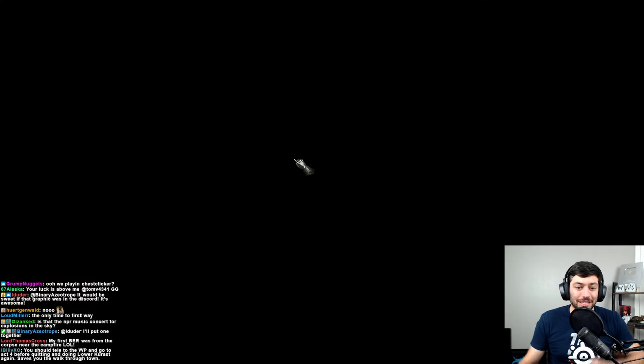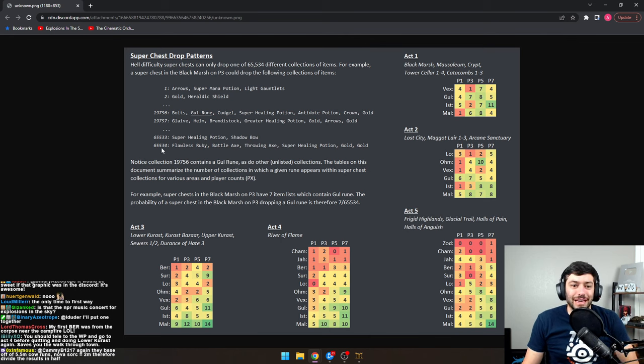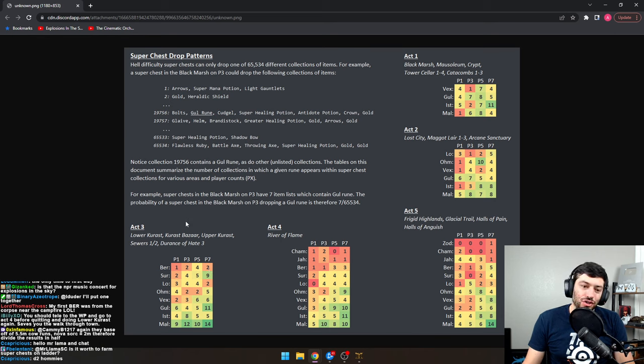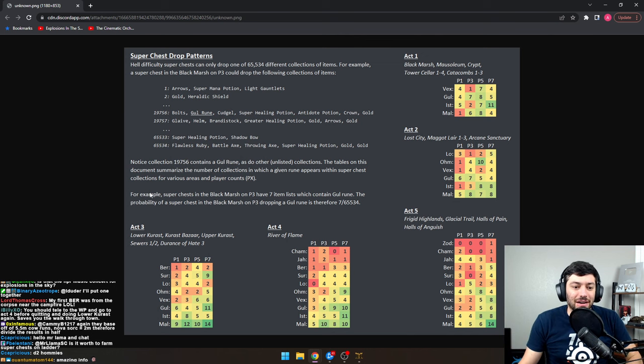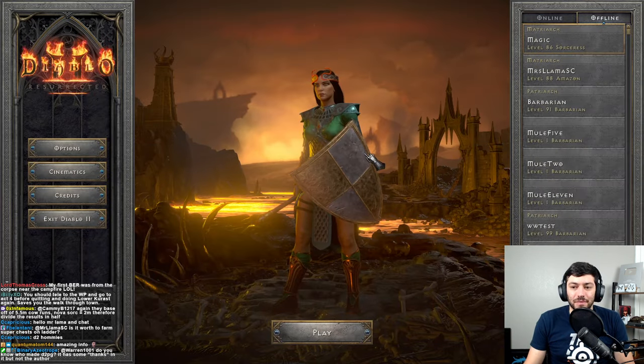The speed of iterating through super chest drop patterns - one out of 65,534 - opening six chests over and over again is the key. By the way, this is for unlocked chests. Locked patterns are slightly different and you won't get them nearly as often - about one in five times. If you're looking for a Ber rune, that's two out of 65,534 patterns, and then nine Sur rune patterns where you'd need two to cube to a Ber. You'll probably need a few thousand runs to get one. At the same time, you also have Lo, Ohm, Vex, Gul, Ist, Mal - chances for all these runes within it.